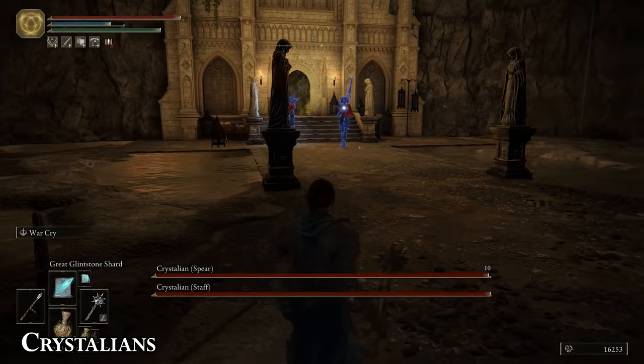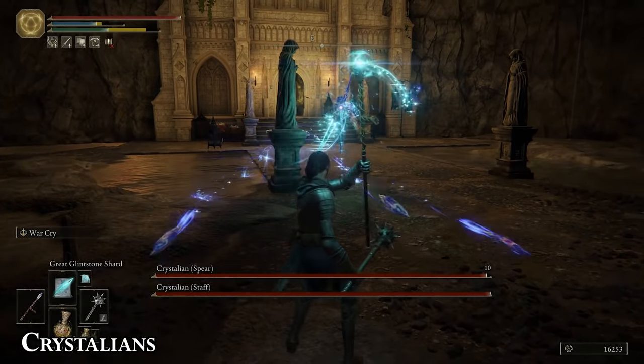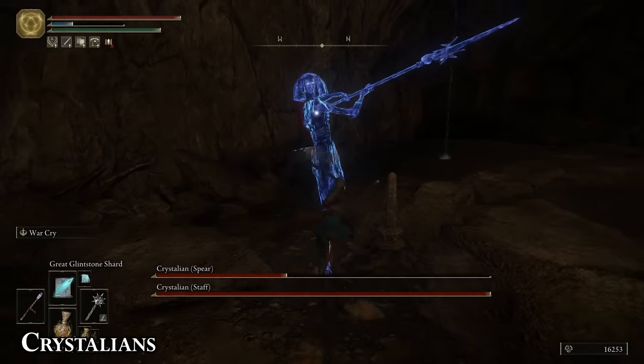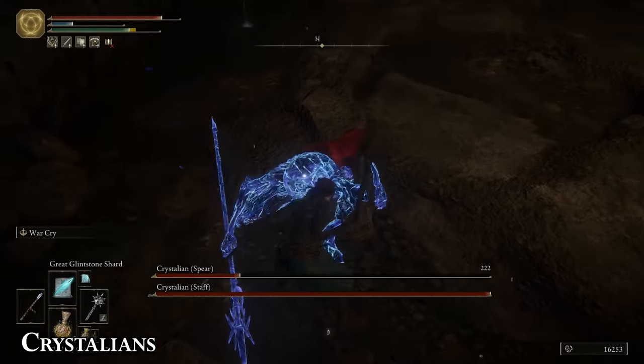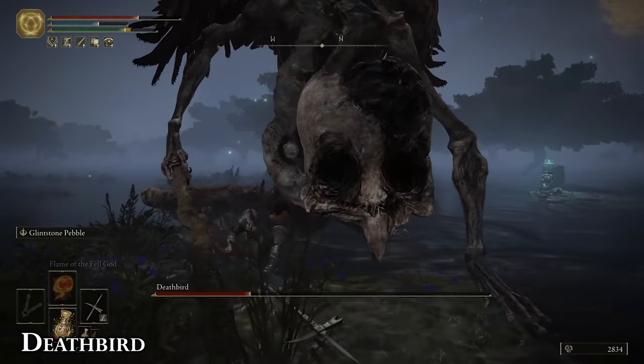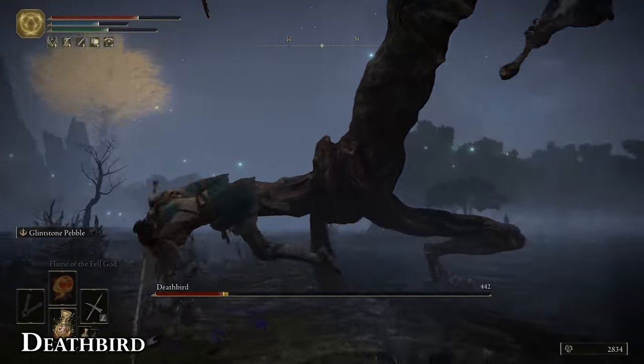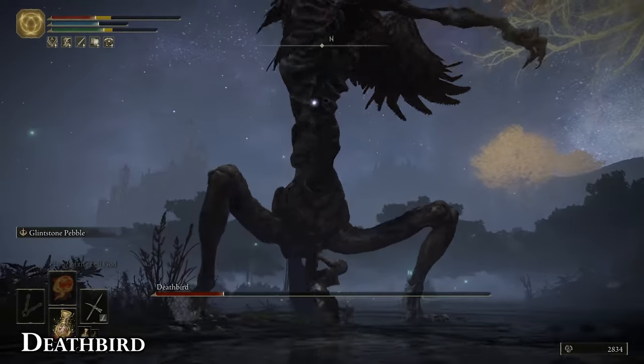Counter swords with ranged, counter ranged with swords. The spear variant is easily the most aggressive, so if you're facing more than one, make the spear guy chase you around while you fire sorcery at him, and his super armor should peel off pretty quickly. The Death Bird is extremely weak to holy damage, so buff your weapon with some holy grease, wait for him to swing his big fireplace poker thing, and smack his hind legs until he's dead.